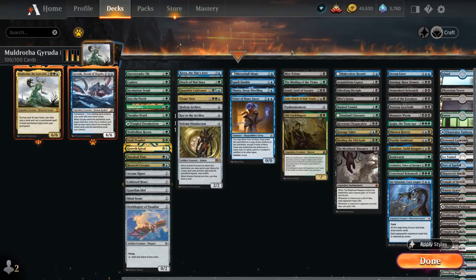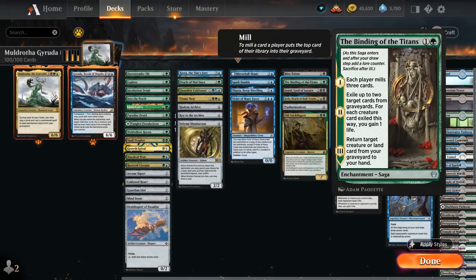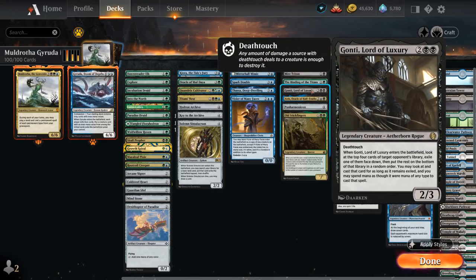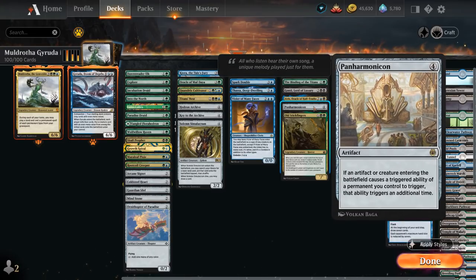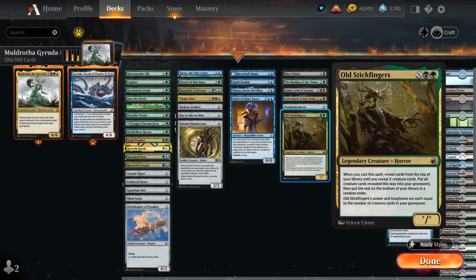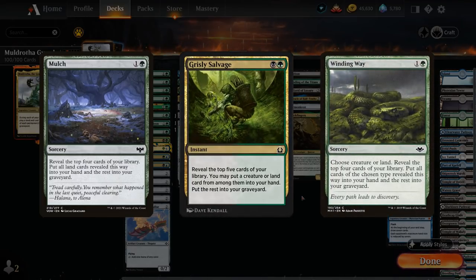Ways to fill the graveyard and other value cards: Mire Triton, a 2/1 with Deathtouch that mills the top two cards and gains two life. Binding of the Titans as an enchantment saga — great with Muldrotha since we sacrifice it on the third chapter and can replay it; it mills three and potentially gets back a creature or land. Gonti, a 2/3 with Deathtouch that takes a card from the opponent's top four. Oracle of Half-Truths reveals the top three cards and the opponent splits them into two piles — one to our hand, one to graveyard. Panharmonicon can double ETB triggers. Old Stickfingers can put creatures into our graveyard to replay later. Cards like Mulch, Grizzly Salvage, and Winding Way could also power up Muldrotha.